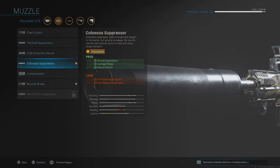First, I want to talk about the Colossus Suppressor. It increases your damage range and supposedly adds a little bit of recoil control. To be honest, I don't really feel the recoil control from it alone, but it keeps the damage range consistent, meaning the damage will hold up in long range combat.